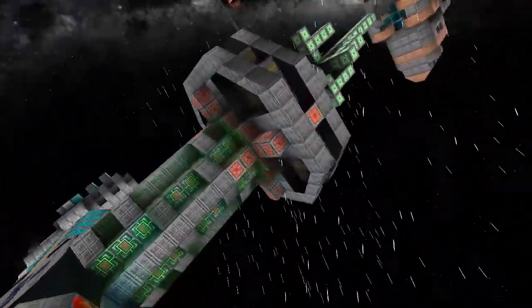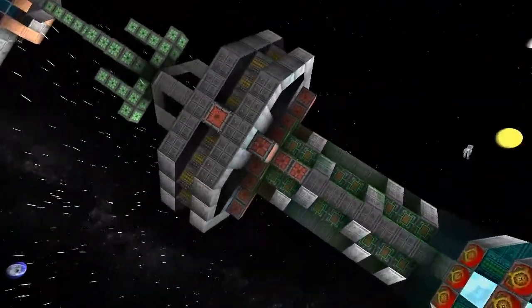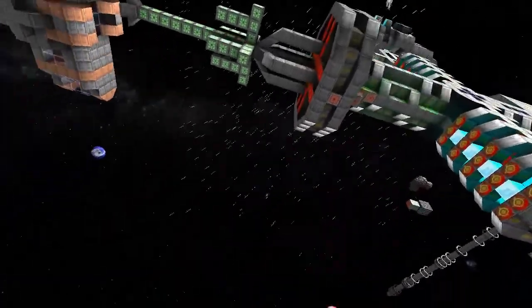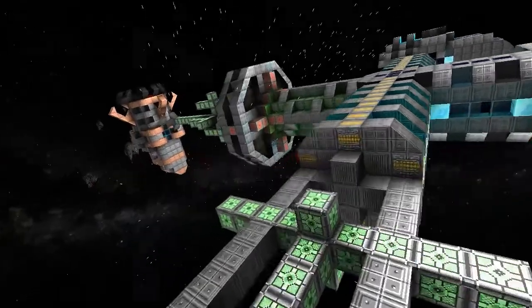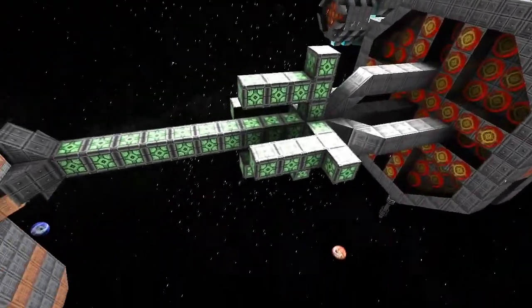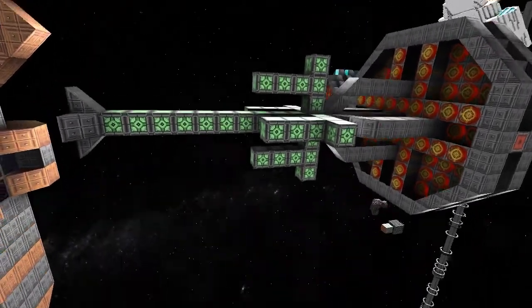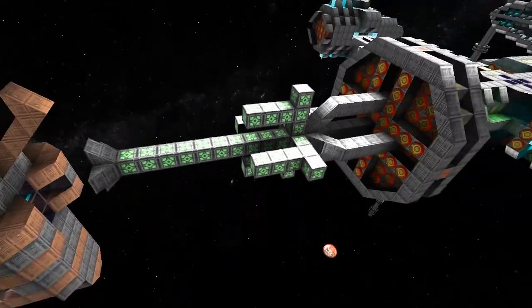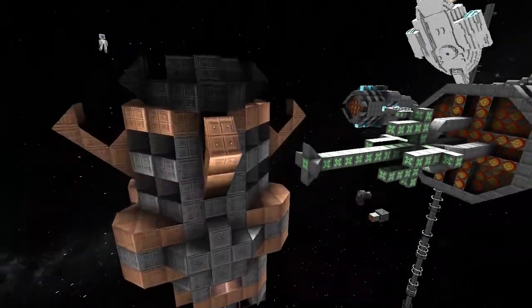He's got a nice docking ring - I'm a fan of docking rings, docking rings are awesome. He's got four turret points around the side just like me, only he's gone for a sort of hexagonal take on it. And I like what he's done here with the extenders, it looks cool, I've never seen that done before. I've noticed it seems to be missing gravity blocks though.